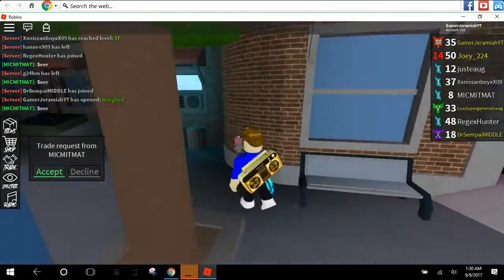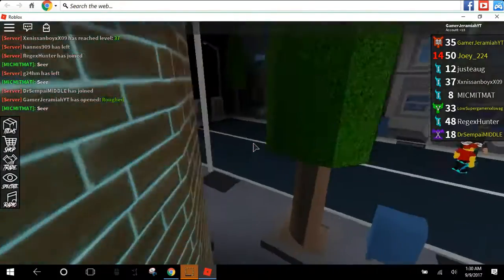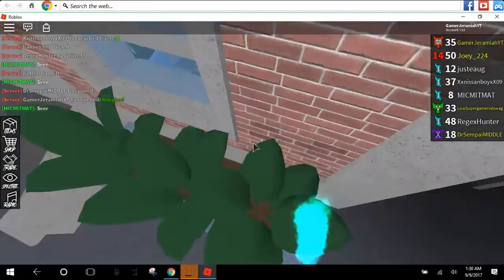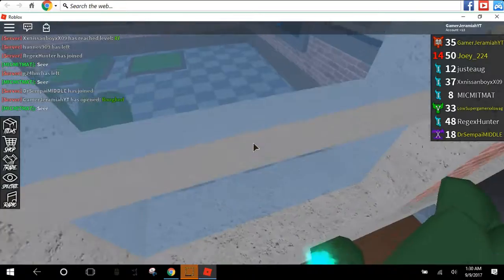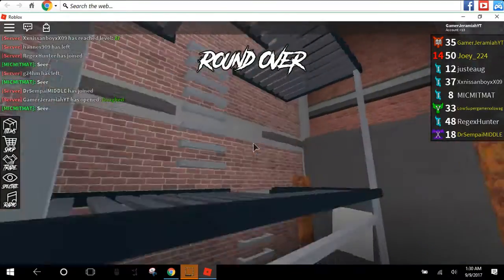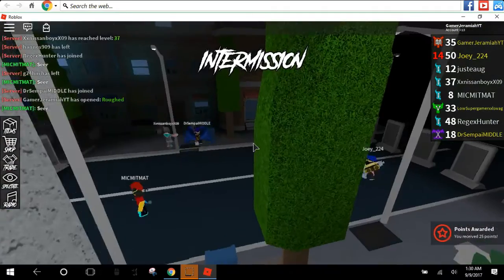A thing you should do is accept the most stupid trade ever and then hit decline. In Murder Mystery, if you hit accept once it automatically accepts. I like Assassin a lot more than Murder Mystery. I gave my knife to a YouTuber named Awesome K Man — you should go subscribe to him, he has like 2.1k subscribers.